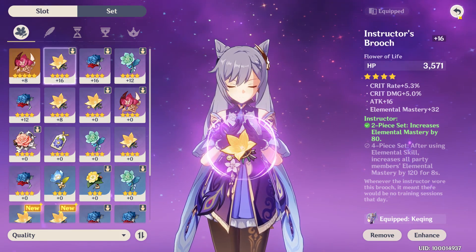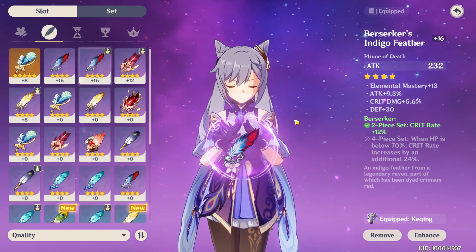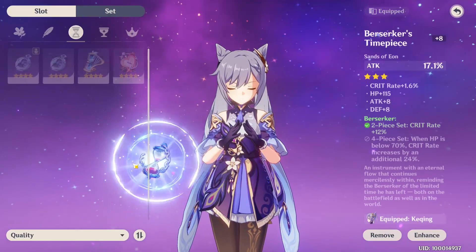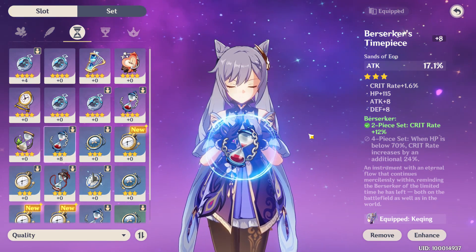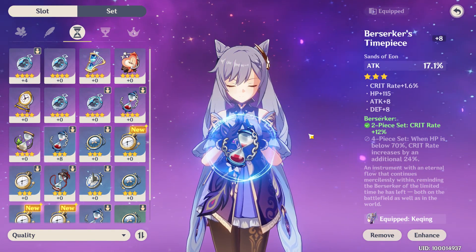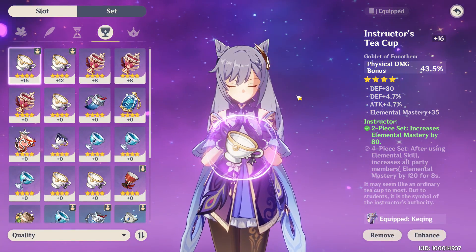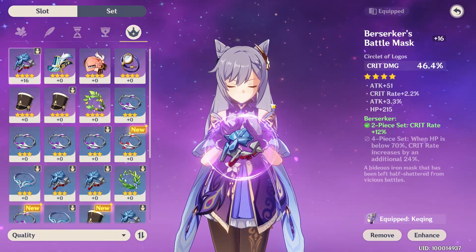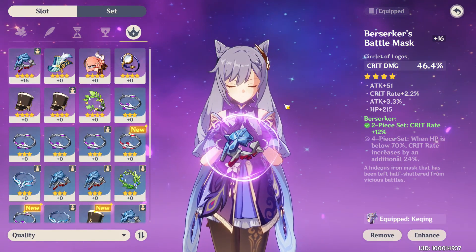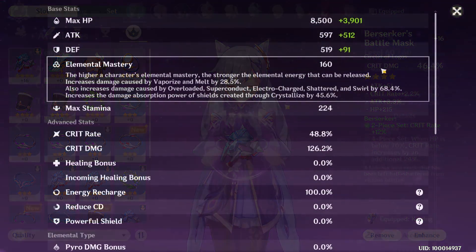Energy recharge is cool, but personally I don't think she struggles with energy at all. For the feather, I went with something that had okay substats — three that are somewhat useful. For the Sands of Eon slot, I really need a better artifact but can't seem to get one with attack percent as a main stat and usable substats, so for now I just have a 3-star one at plus eight for the attack percent. I went for a physical damage goblet with only two really useful substats. For the last slot I chose crit damage, which may be the most questionable piece — even with all the crit rate from the sword, from the set effect, and from substats together, I'm still only at 50% crit rate, which makes the crit damage bonus inconsistent.